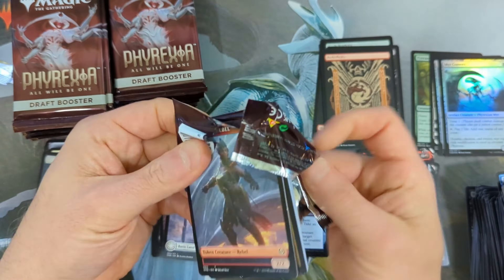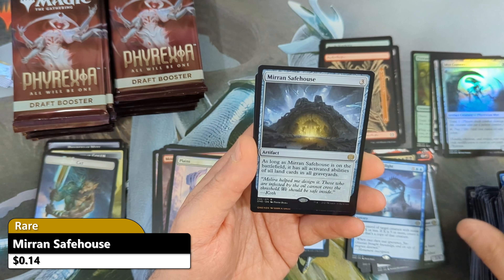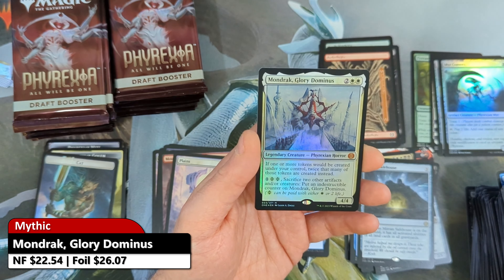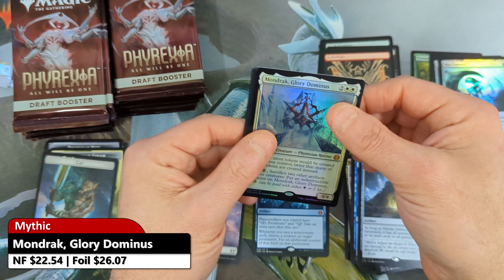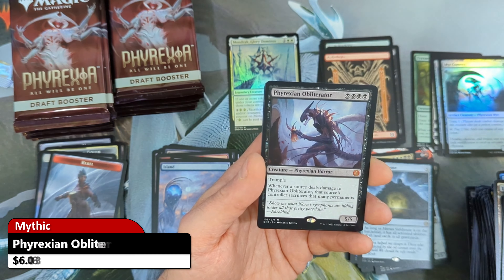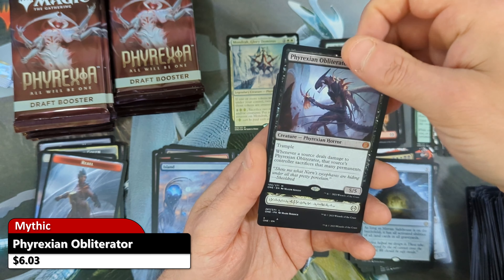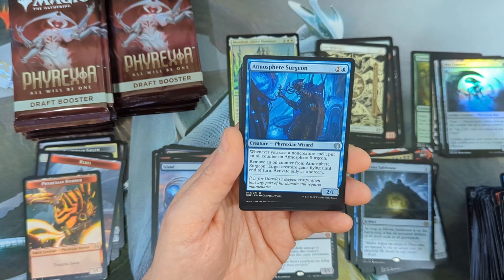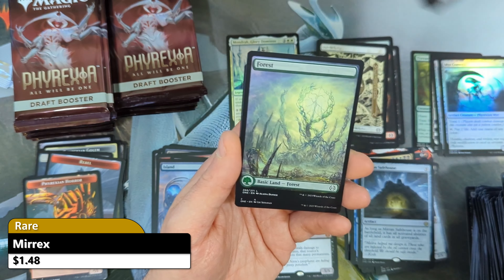Then we're going to see ourselves a Phyrexian Forest, and our rare is going to be a Mercurial Spell Dancer — I believe that's a repeat. Then a Tablet of Completion coming in as our rare, followed by a Shield Rods Edict, which is going to be an uncommon valued over a dollar. Then a Sylvog Battle Chair with a Tamios Logbook, and we're going to see a Solo Bad Iron Goblin coming in — very cool to see one of the Showcase Rares.